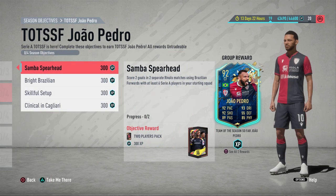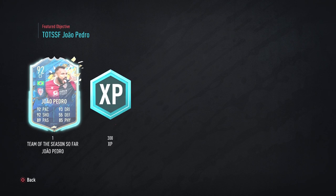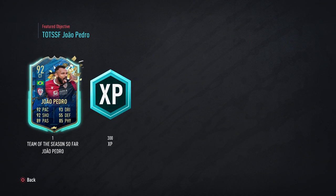Team of the Season Xiao Pedro has been added to weekly objectives — a 92-rated card with good stats, definitely deserved for his amazing season as the fourth top goal scorer in Serie A. In this video we're going to be taking a look at whether the card is worth it and how to complete the objectives as soon as possible.